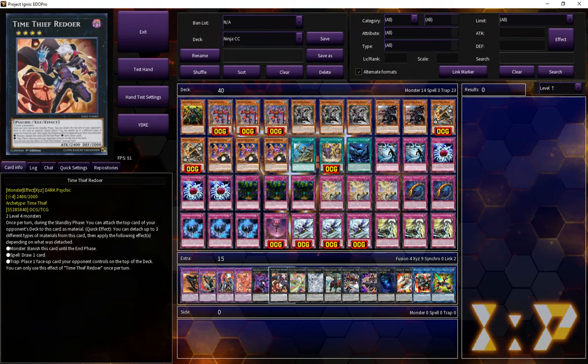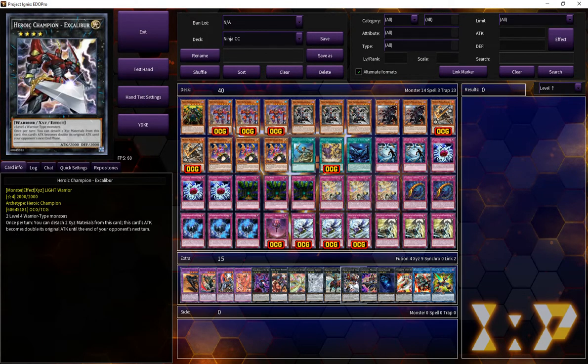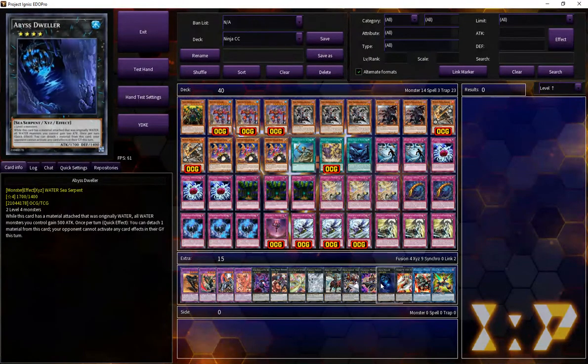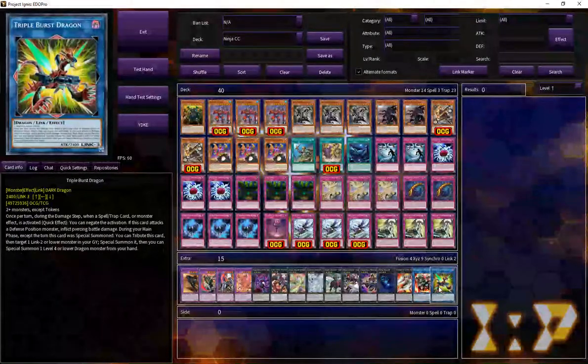On to the rank 4s: we're playing a Rebellion, a Redoer — Redoer is even better with Shade Brigadine — Light Dragon, Tornado. Because it's a warrior deck, we get to play Gandiva and Excalibur, very good. One Gaga Magician, which enables F-Zero. We also get to play an Abyss Dweller, a new card printed at common in OTS-20 — it's okay for the format, hits Lunalite and Tenny. And then one Boralode and one Triple Burst Dragon for some Link payoffs.